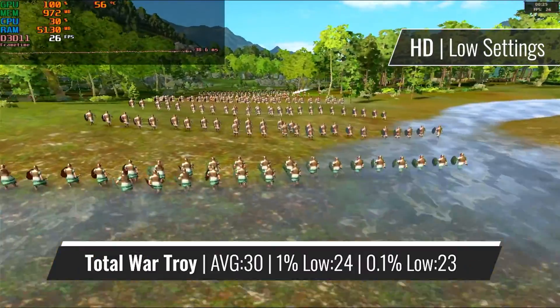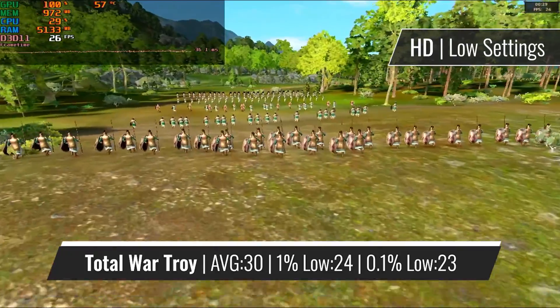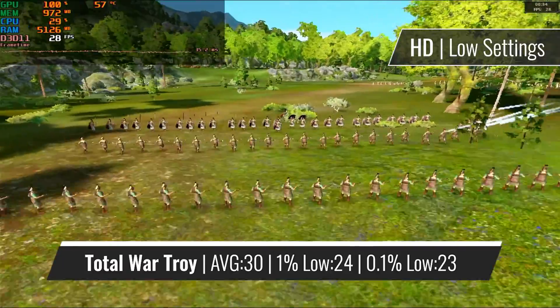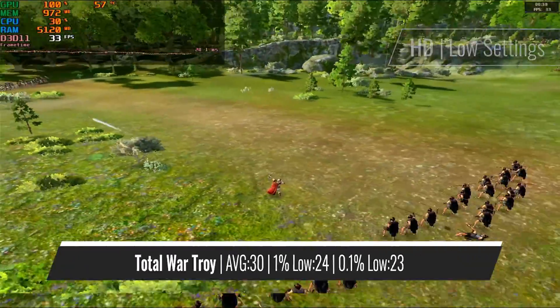Next up is a somewhat modern title, and for all those who like strategy games. So at 720p, with all the settings turned all the way down, we are getting a nice and stable 30fps on average. This isn't really that bad for a strategy game, and you can enjoy it quite well.